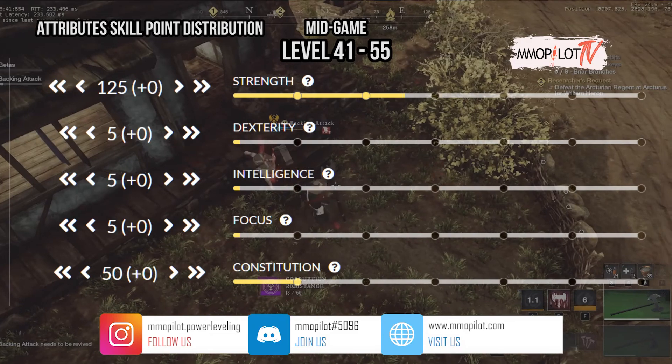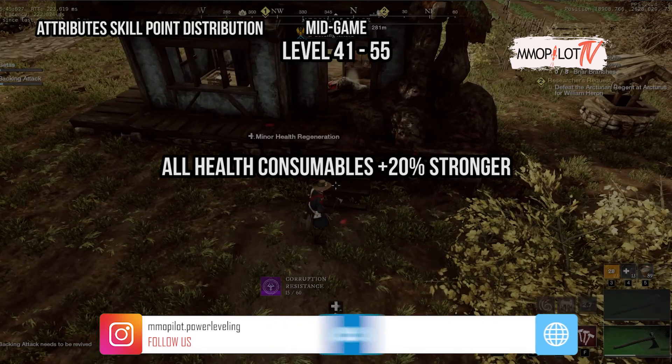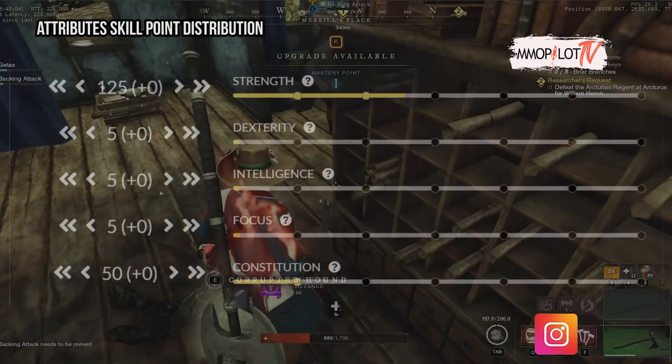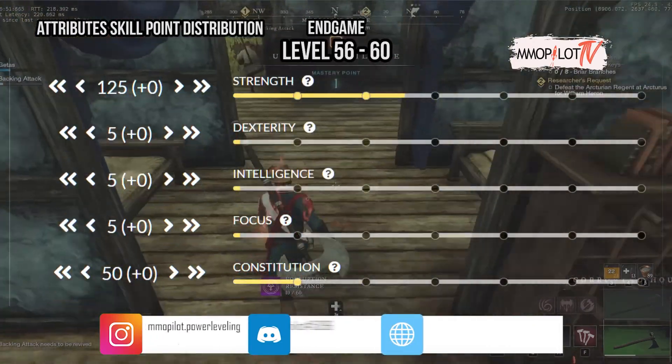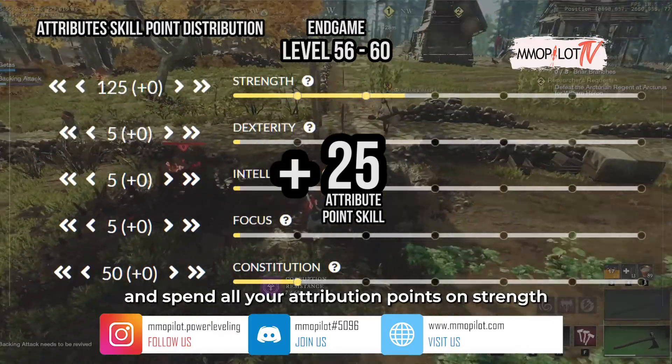You now gain new constitution bonuses: all health consumables are now 20% stronger, and your logging speed has increased by 10%. From level 56 to 60 you'll get 25 attribute points — spend all of them on strength.